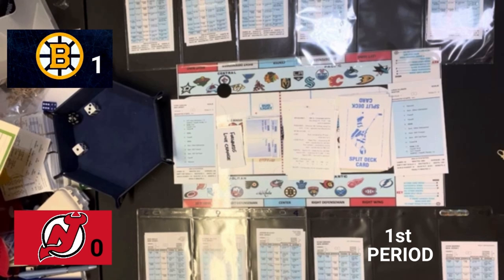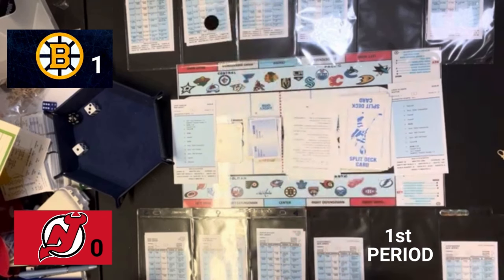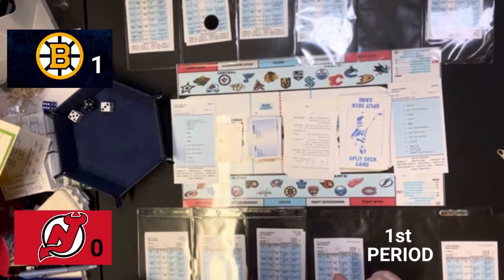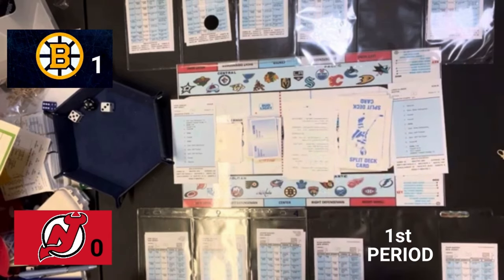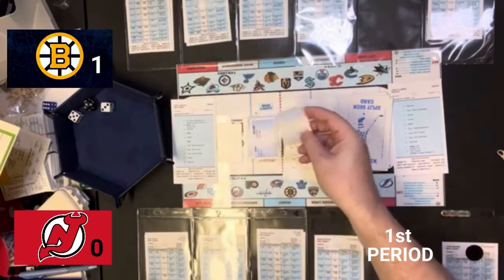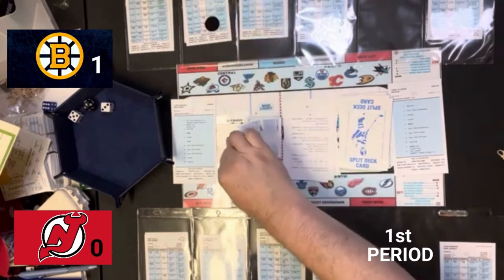That says inside shot for any player. They give it to Bergeron. That is a five — a goalie rating. So we're looking at Vanacek. Vanacek has an eight — save either defenseman. They give it to Dougie Hamilton. Hamilton with control of the puck and it says passing L — inside shot for the right wing. That's Jesper Bratt. Great play. That's going to be a goalie rating, so we look at Allmark. It's a roll of a six — and that's a goal! New Jersey has tied this game.